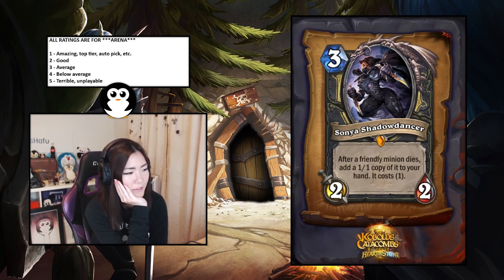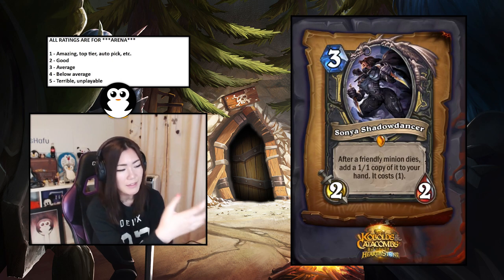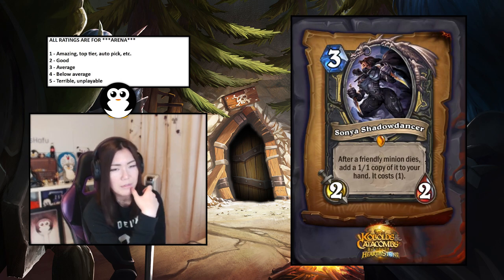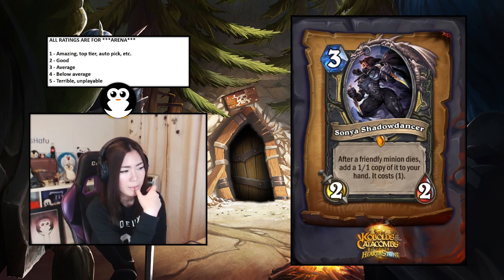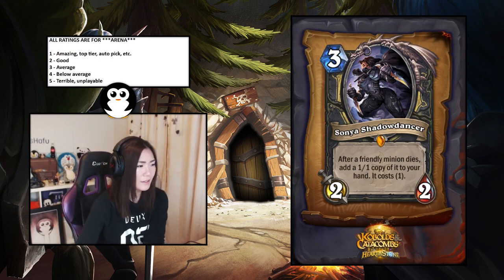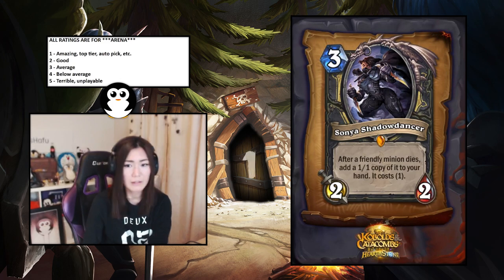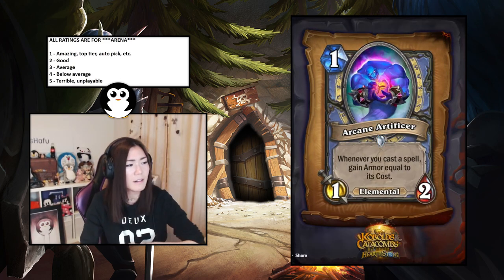Sonya Shadowdancer — after a friendly minion dies, add a one-one copy of it to your hand for one mana. This is insane — you have initiative, you can trade stuff off and make one-one copies. Rogues have a lot of insane battlecries and deathrattles so this is really top tier. I'd say it's a one.